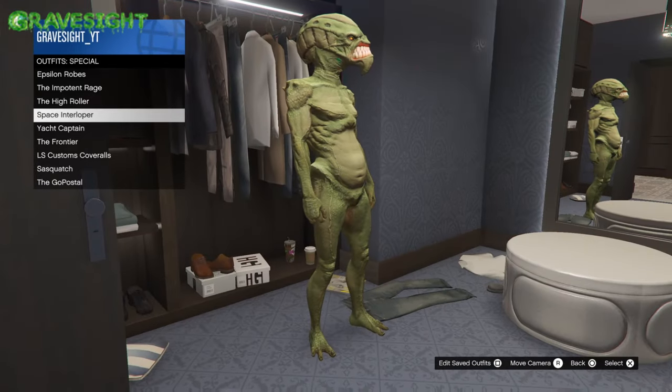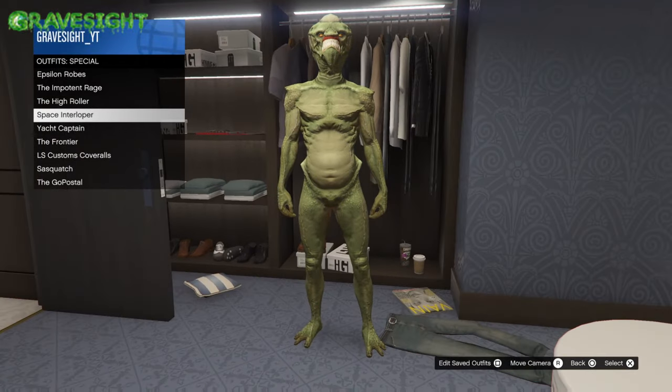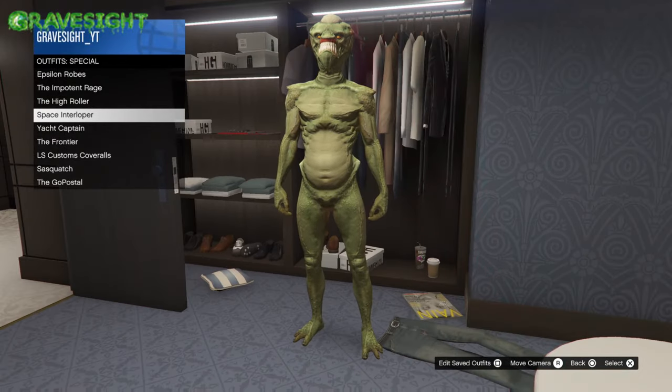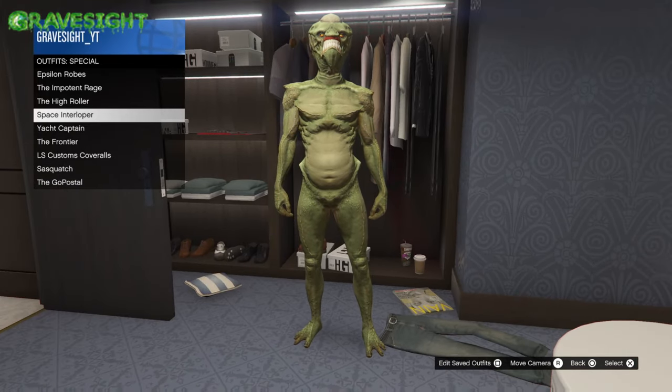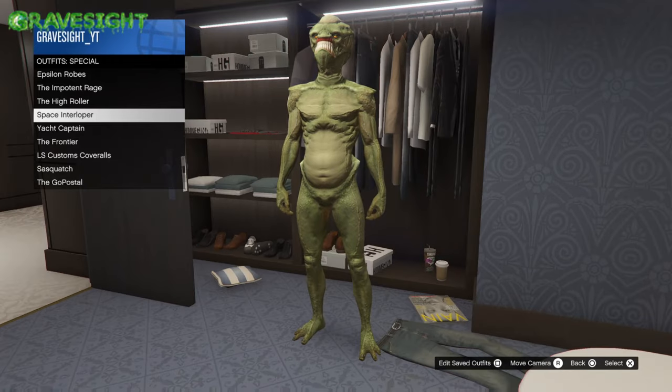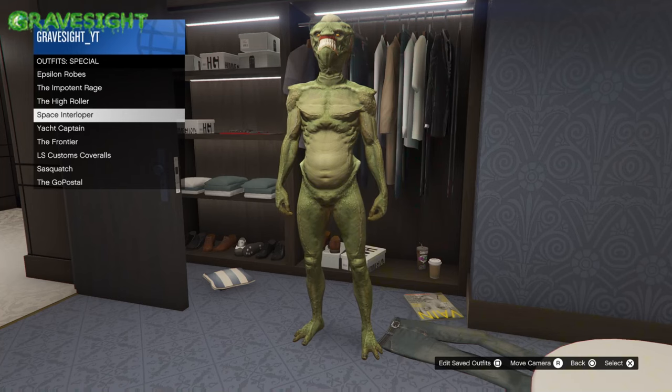Here we've got the Alien outfit. What you're going to need to do is collect all 10 movie props, which spawn at different times across the map. You grab these props and bring them back to Solomon's, which is over at the movie theater. After you've collected all 10 you will be awarded this awesome Alien outfit.